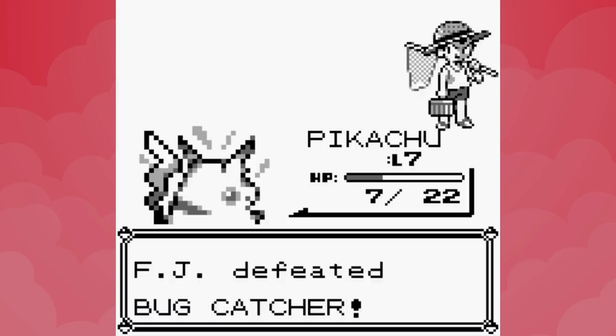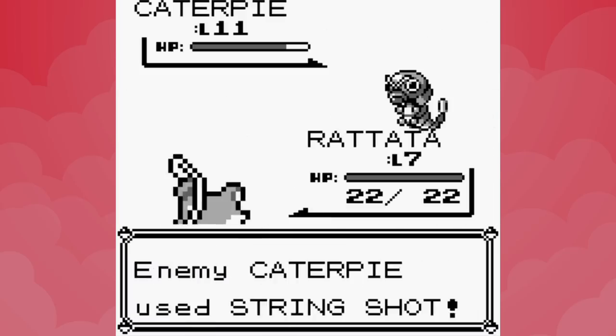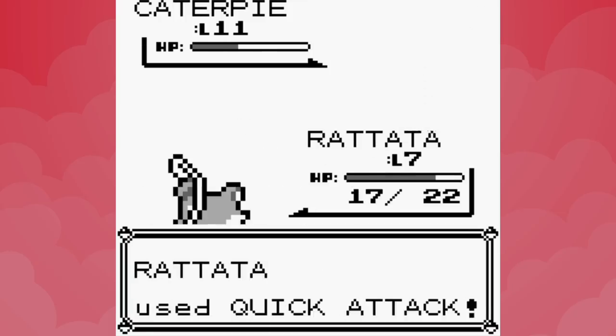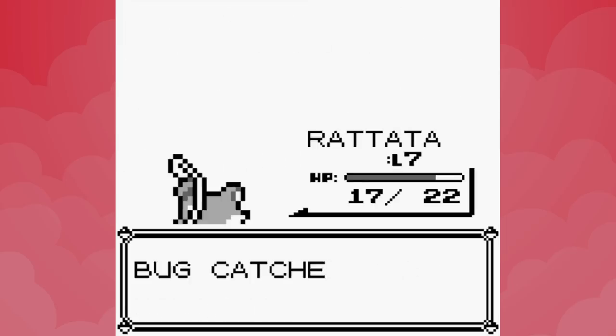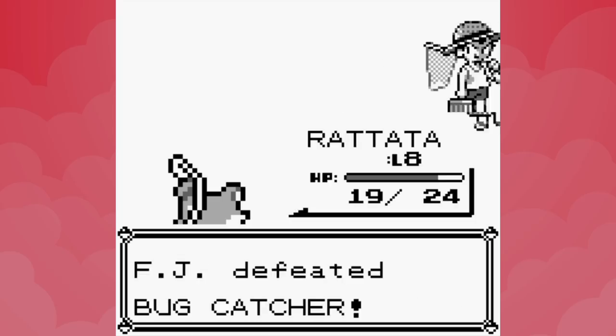When Pikachu takes down Metapod, Rattata levels up and learns Quick Attack, so we've got something to use in the final unavoidable Route 3 battle. We're fairly reliant on the Bugcatcher having an affinity for String Shot — they really do love it. Rattata breezes past Caterpie leaving just Metapod who only has Harden. It wasn't pretty, but we're 13 moves in and the run's not dead yet. We're stuck with only Leer now, so let's catch some new Pokemon.